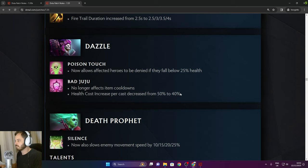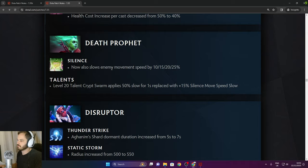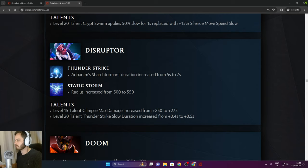Dazzle: health cost per cast decreased from 50% to 40% death profit. Silence now also slows enemy movement speed by 10/20/25%. Level 10 talent Cryptworm applies 50% slow for 1 second replaced with 15% silence move speed slow. Disruptor: Thunderstrike Aghanim Shard dormant duration increased from 5 to 7 seconds. Static Storm radius increased from 500 to 550.